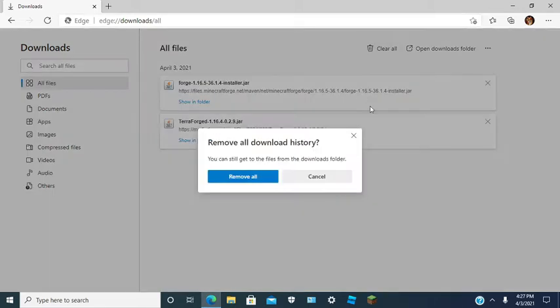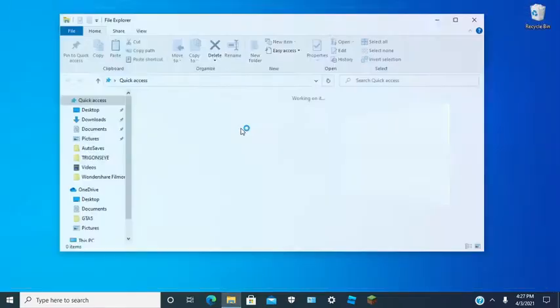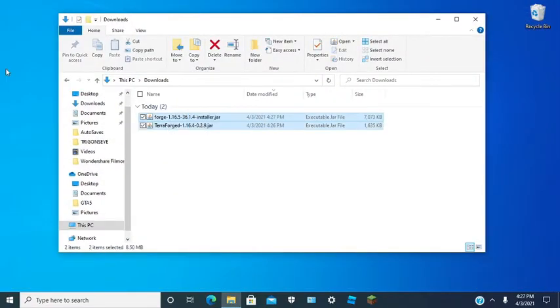I'm just going to remove all these. All done. You want to open up your downloads folder and drag all your files to your desktop.